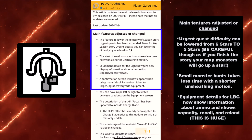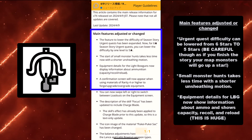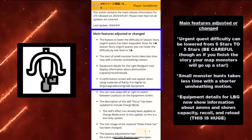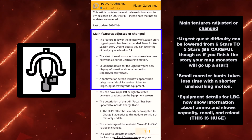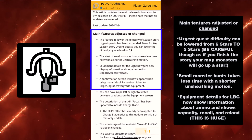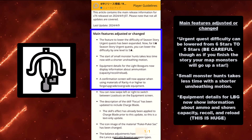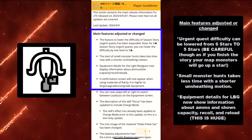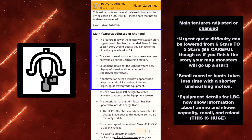First, we're going to start off with main features adjusted or changed. The Urgent Quest difficulty can be lowered from 6 stars to 5 stars now. Before, it used to be 10 to 9, then 8 to 7, and now you can do 6 to 5. Small monster hunts now take less time with a shorter unsheathing motion — they shortened the time it takes to take out your weapon, and there's actually a noticeable difference, which is really cool, since we kill thousands of small monsters every day.